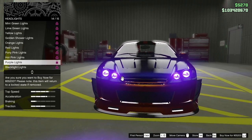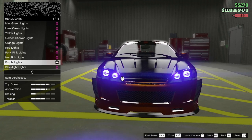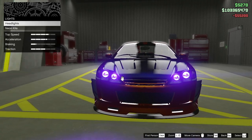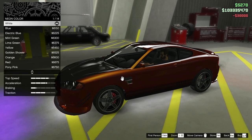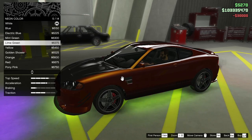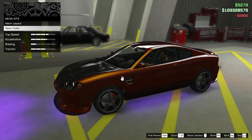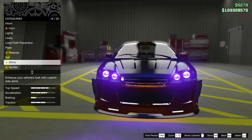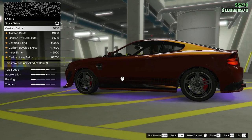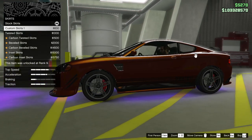I dwell on it forever because it's $55,000 for headlights. The Arena War DLC — it was just obscene as far as the cost of everything, even the lights. There you got your purple. Let's see skirts — custom skirt one, it does look good.